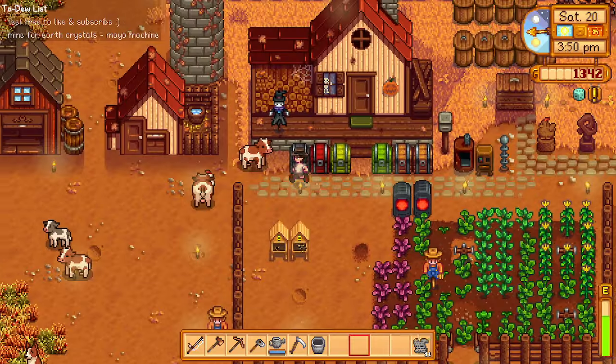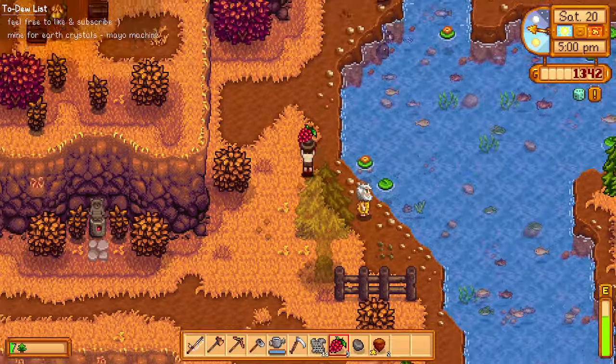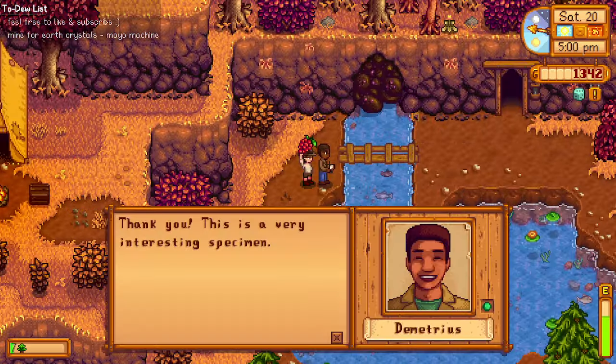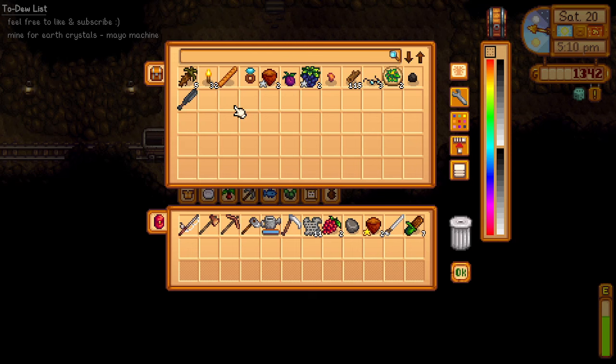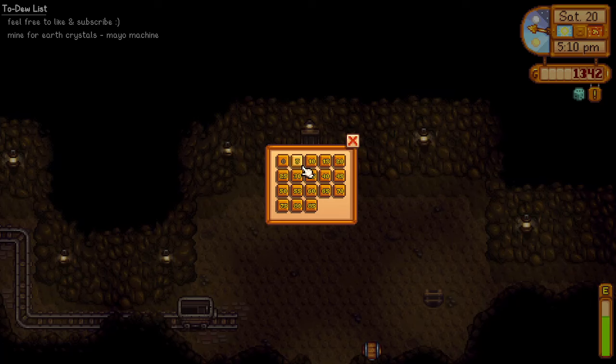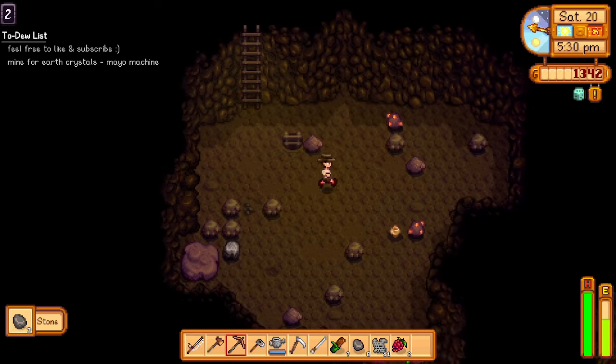All right, let's head straight to the mines. Here's some salmon berries. We need our bone sword — field snack ready. We have more stuff here. Let's go straight to level one — there you go, we have copper ores right away!